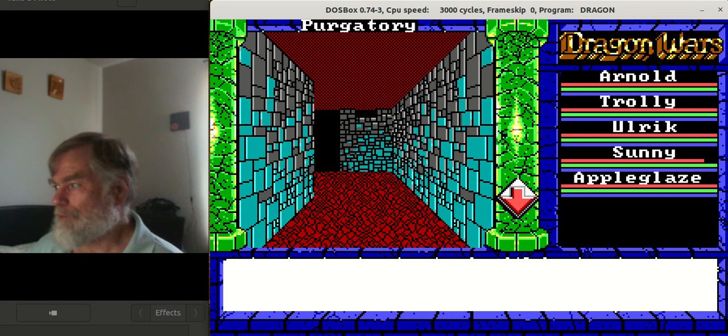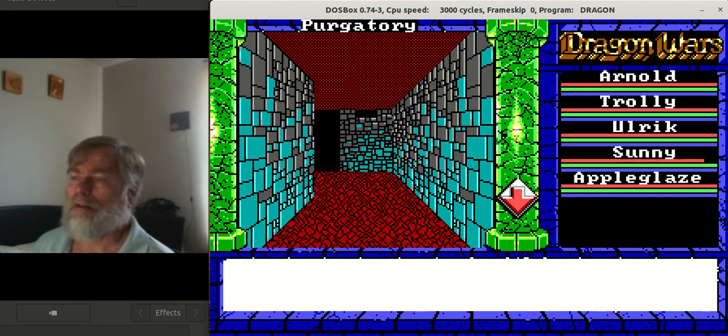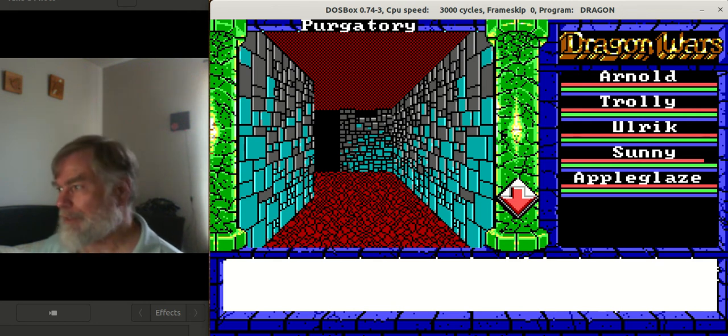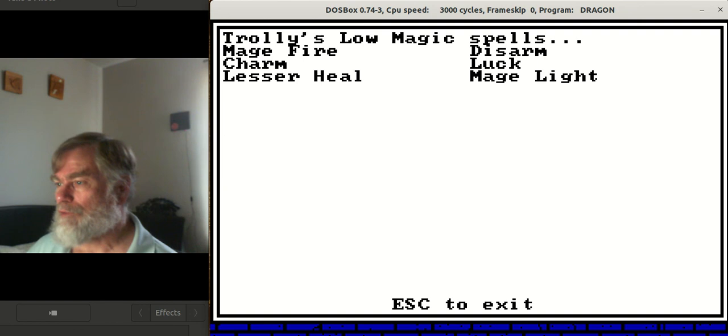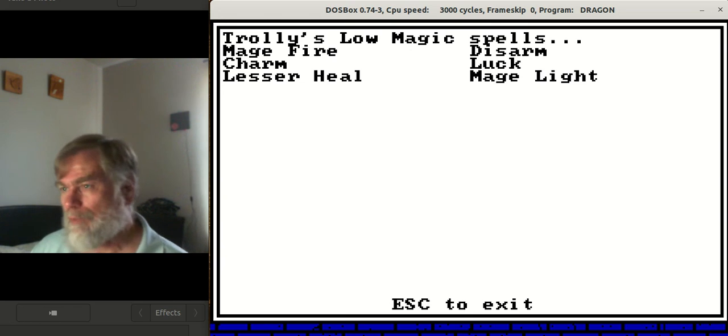When you start off, you start with four characters. Apple Glaze and Ulrich — Ulrich was one I found as a volunteer willing to join me as I wandered around the prison. You can have up to six characters, each with different things. To close out, let me show the Low Magic spells you get for free right at the beginning: you can cast Mage Fire against opponents, Charm, Lesser Heal, Disarm, Luck, and Mage Light — because one of the exits goes to an underground area and you need a light.